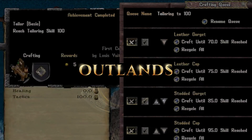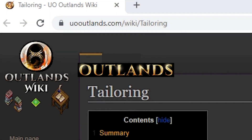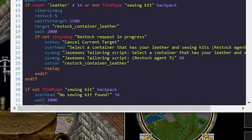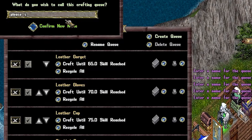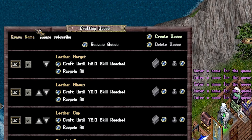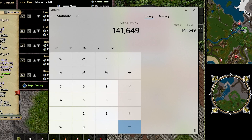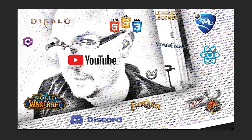Hey YouTube, I'm Jace Owens and today I'm going to show you how to train tailoring all the way to 120 on UO Outlands using a Razor script or the new crafting queue. We'll cover the Razor script, setting up a crafting queue, how many resources it took to hit 100, and why I might give up Razor for any future crafting.